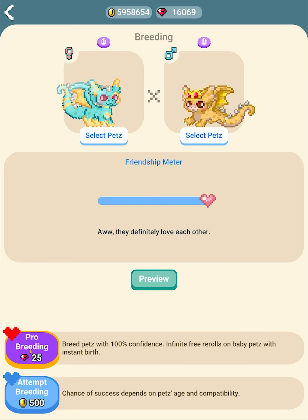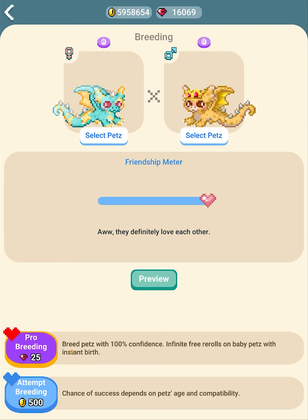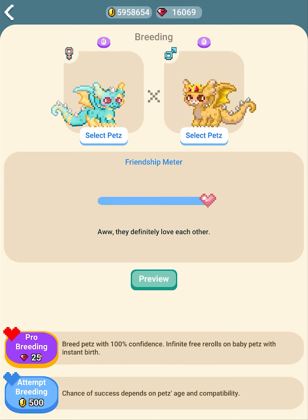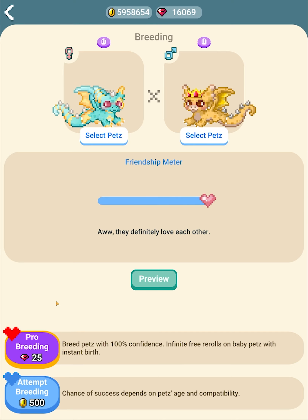Pro breeding costs 25 gems and it says: breed pets with 100% confidence, infinite free re-rolls on baby pets, with instant birth. When you use pro breeding they automatically breed — there's no chance for it to fail — and you can make the babies look how you like by re-rolling as much as you want.